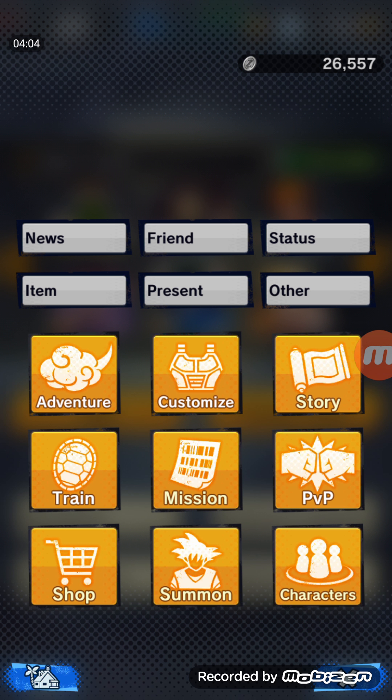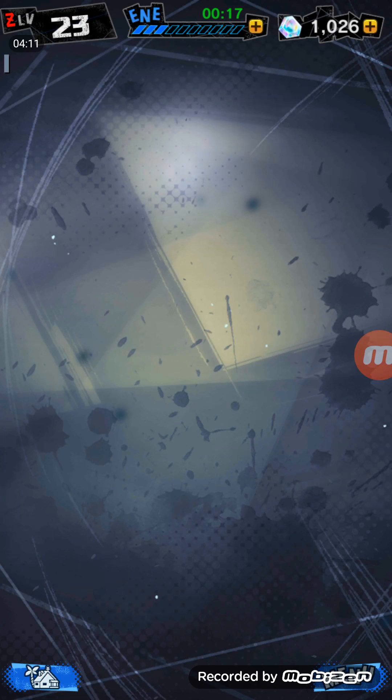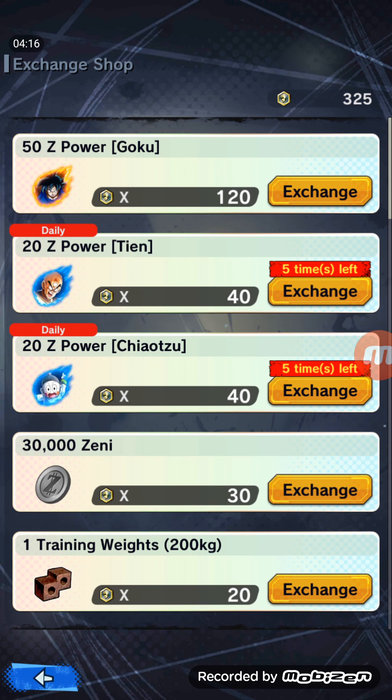The reason you'd probably get a Sparking quite early on is that if we go to PvP, which you'll unlock by day two at least, and go to the exchange shop, right at the top we can see Goku. That is a Sparking Goku, which you can buy for 120. There was a special offer — I think 100 for 120 — and that was actually how I unlocked this Goku. So you could easily get one. You'll have at least 300 right at the start of the game if you're doing it right.